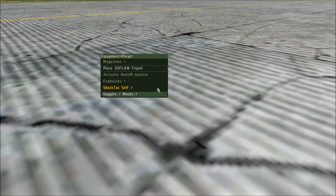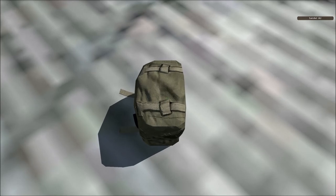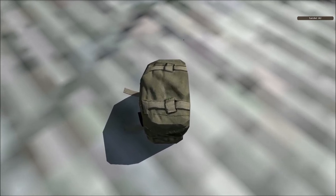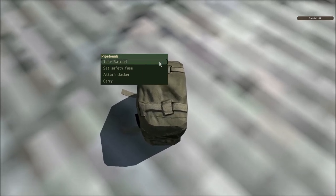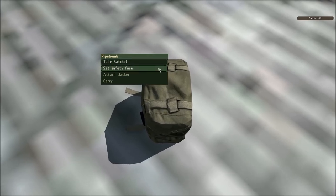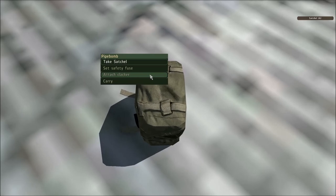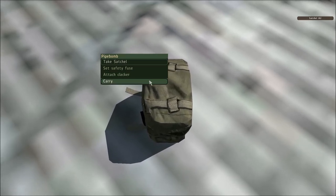How to place a Satchel charge: first you click explosives and then place Satchel. Then you press your interaction key when looking at a Satchel. As you can see, you have 4 options: you can take the Satchel and put it back in your inventory, you can set a safety fuse for time detonation, you can attach a clacker for remote detonation, or you can carry the Satchel as it is.